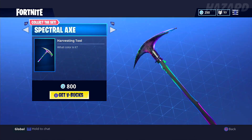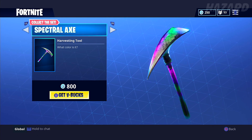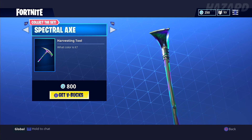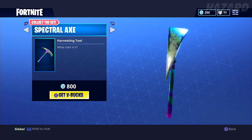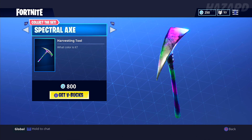Coming up for the harvesting axe, we have the Spectral Axe, which is pretty cool. It's like an oil slick — you know when you add water to gasoline or oil and it looks like an oil slick? It looks all colorful like that.